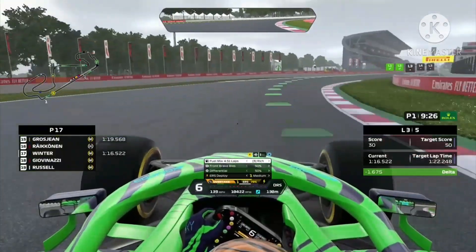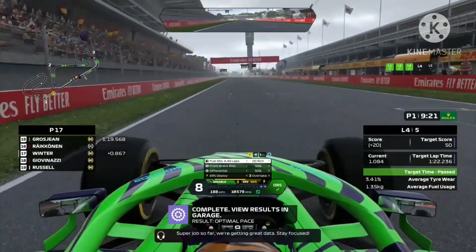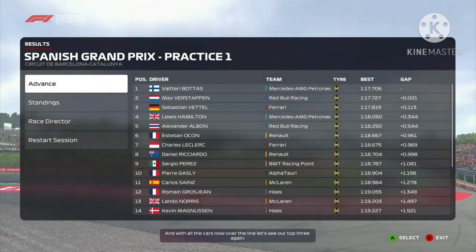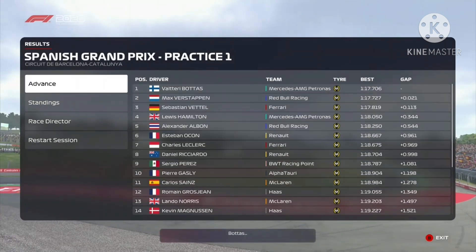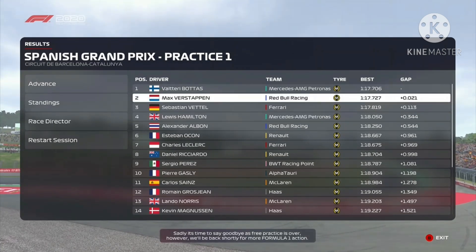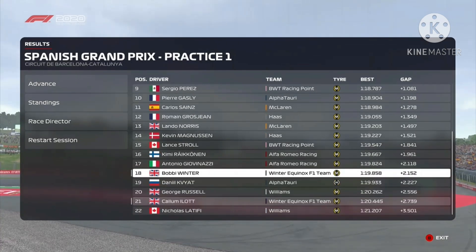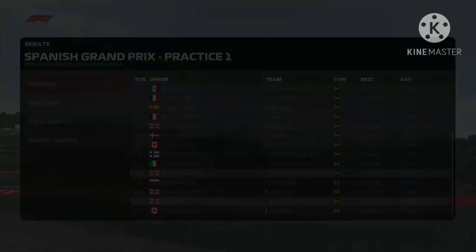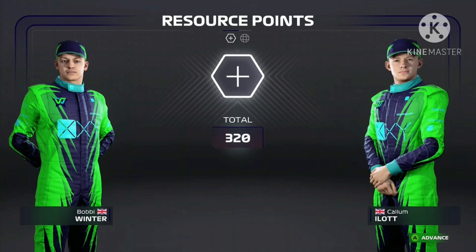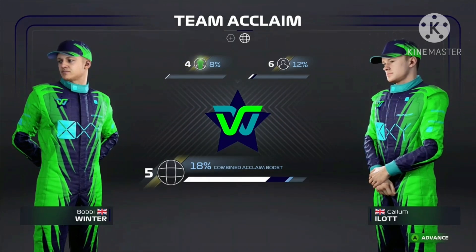We've got consistent laps, which is nice, allowing us to get more resource points to upgrade the car. At the moment we can't do any of that because we don't have enough R&D points. I think it's because I'm focusing more towards the power unit and durability. I'm going to start going towards aerodynamics and chassis — I'll prioritize aerodynamics because that's where Williams are furthest ahead of us, and then durability where they're closest.